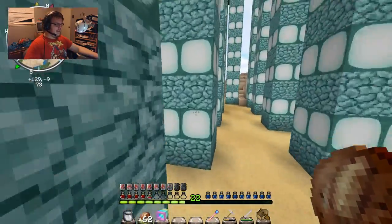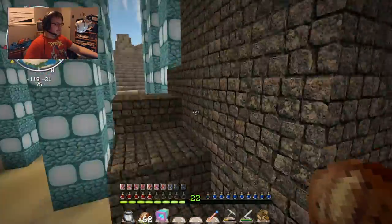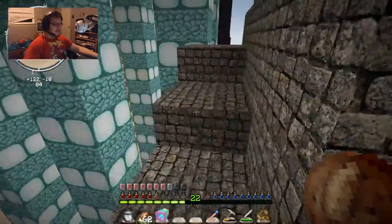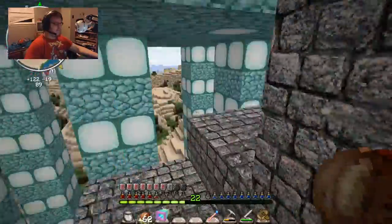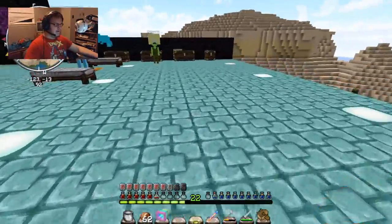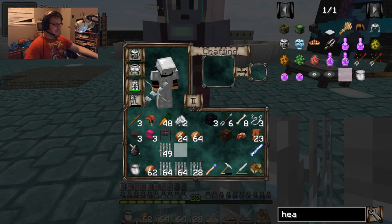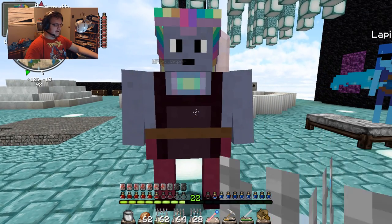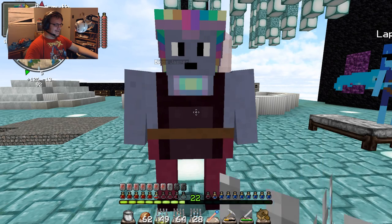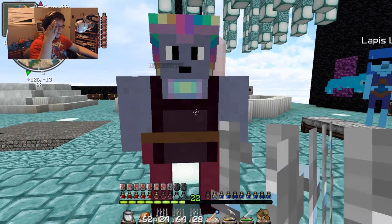So actually, Bismuth was the other one I wanted to show you guys, because Bismuth is something. If I drop Bismuth down and right-click her, she can automatically smelt anything you're holding. So no more need for coal.